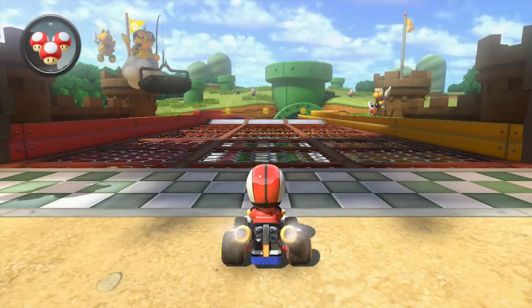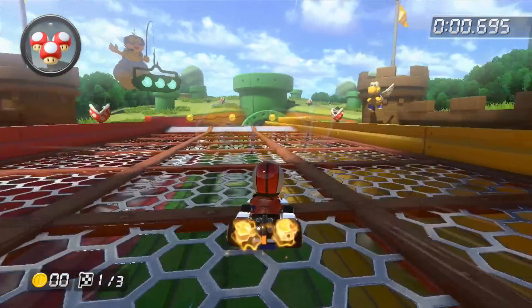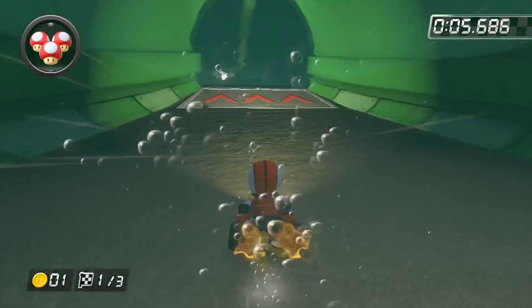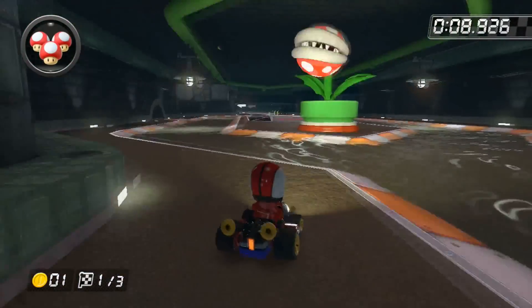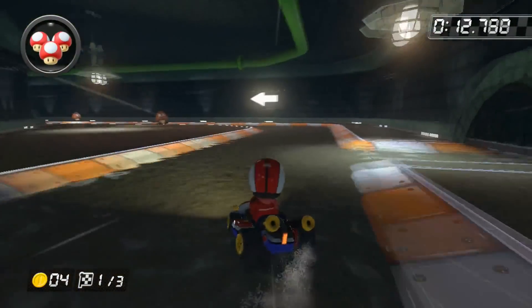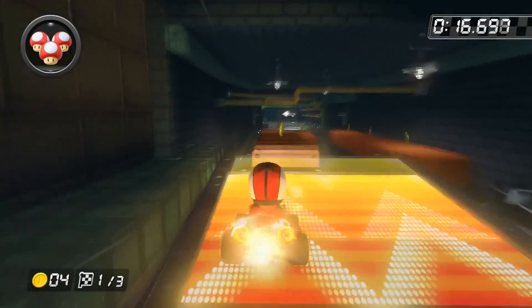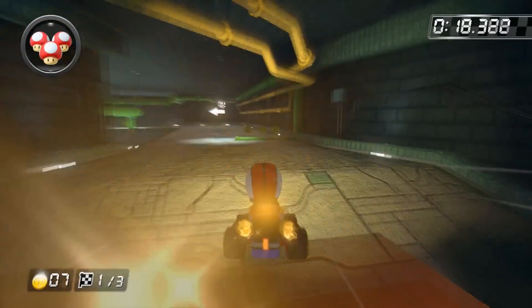Open up with your initial boost and lean to your right in order to perform a trick on top of the ramp and grab your first coin as you make it to the underwater area after another ramp where you can get a boost. Perform a trick on top of this next ramp and start a drift to the left as you reach the surface, performing a trick on top of it and grabbing 3 more coins. Go for another drift to the left as you avoid the goombas and lean to the left to jump on these blocks in order to grab 4 more coins.